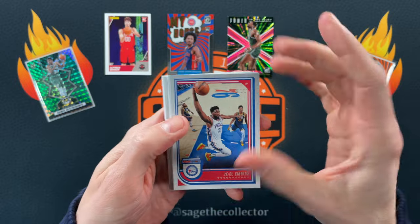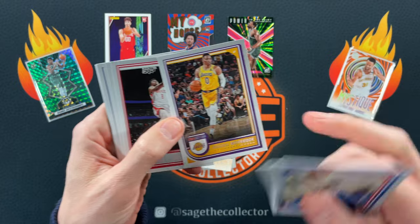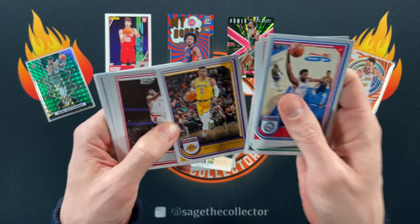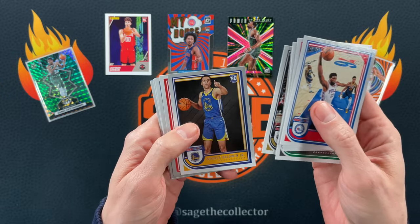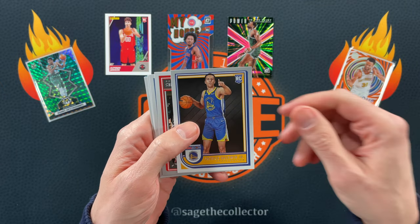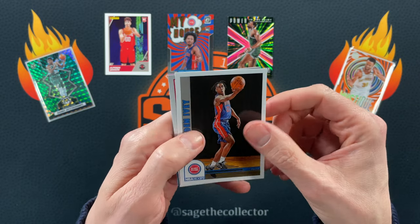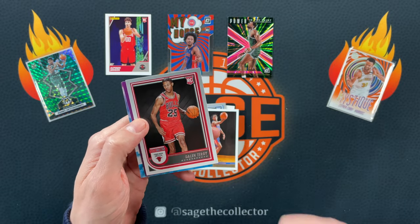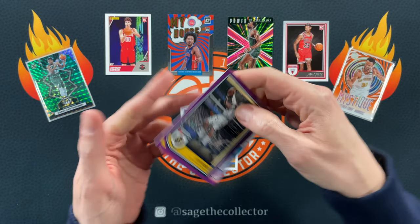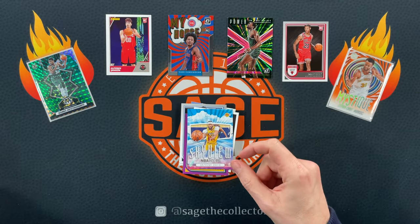On to 2023 Hoops, obviously out of a blaster. Joel, we got Time Lord, Russ — hopefully gonna be a Bull soon, that'd be awesome, I love Russ. First rookie Patrick Baldwin, got a David Roddy, got a Jaden Ivey, got Dalen Terry who actually played like nine minutes the other night — that was exciting. Jeff Green on the purple and a regular sky view of AD.